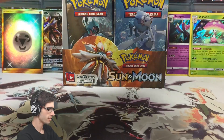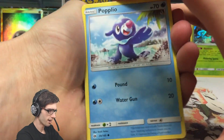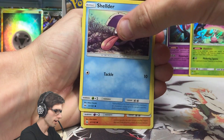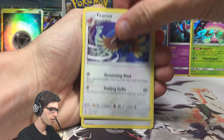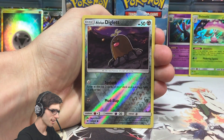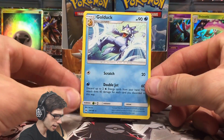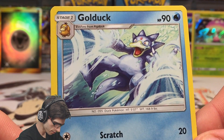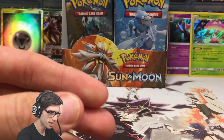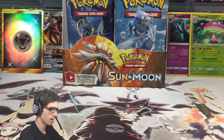Incineroar, you are next. So talking about Primarina, we got Popplio, Togedemaru, a Shellder, Makuhita, Fearow, Darkness Energy, a Dartrix, Alolan Raticate, Wishiwashi, an Alolan Diglett Reverse Holo, and a Golduck regular rare - 90 HP with Scratch and Double Jet. It actually looks like it's using Double Jet in the artwork - I like how that syncs up. It makes sense for them to have the artwork matching one of the attacks on the card itself.